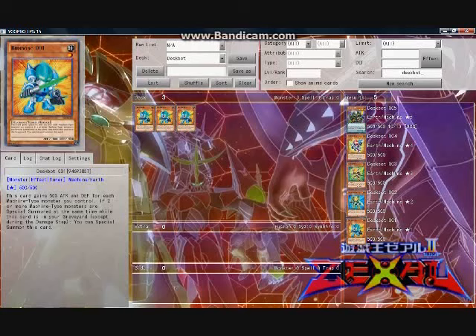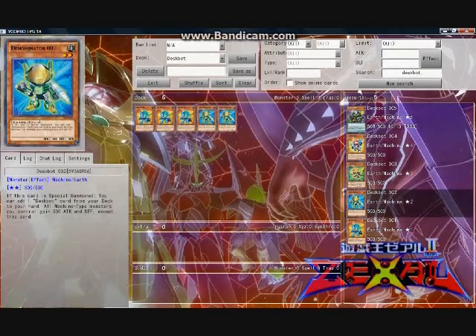Three copies are definitely a must. Moving on to 002, its effect: if this card is special summoned, you can add one Deskbot card from the deck to your hand. All machine type monsters you control gain 500 attack and defense except this card. 002 is the searcher of the deck, and it's an incredibly reliable one that can produce numerous pluses due to the lack of a once per turn restriction on its search effect. While the attack augmentation is nice, it is secondary to the search effect, as even if three 002s are on the field, their total attack only reaches 1500. But both effects are nice, and three copies is definitely appropriate.